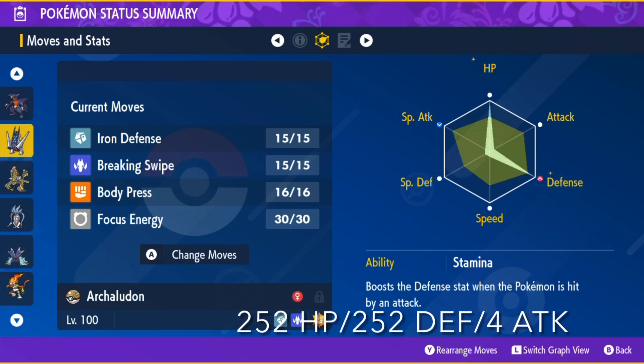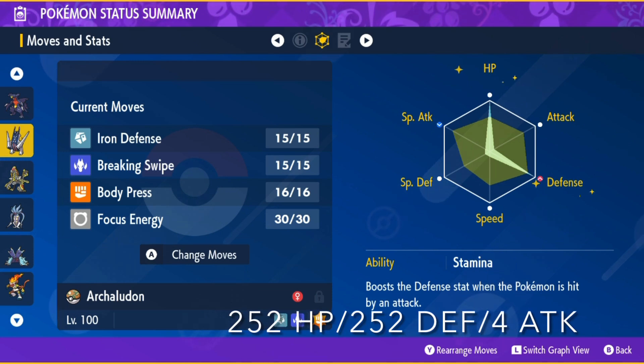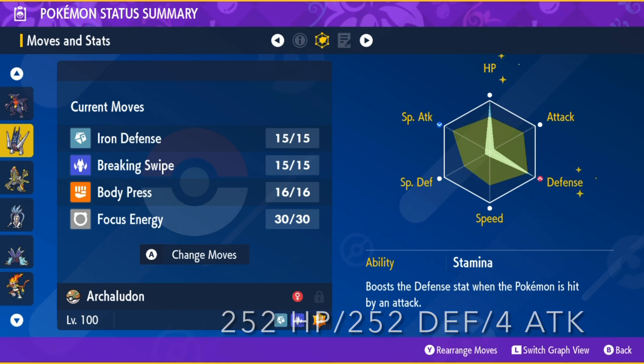And have this for its moveset: Iron Defense, Breaking Swipe, Body Press — which increases in power each time Defense is boosted — and Focus Energy for an increased chance at getting a critical hit.